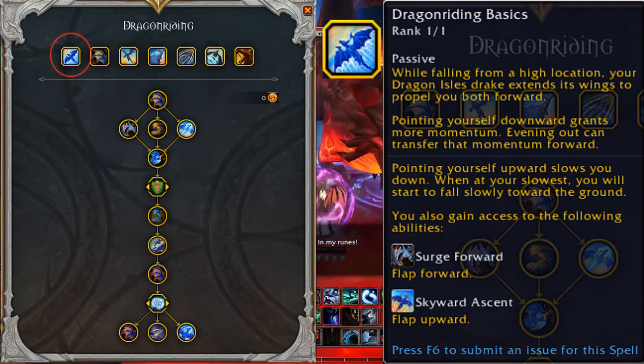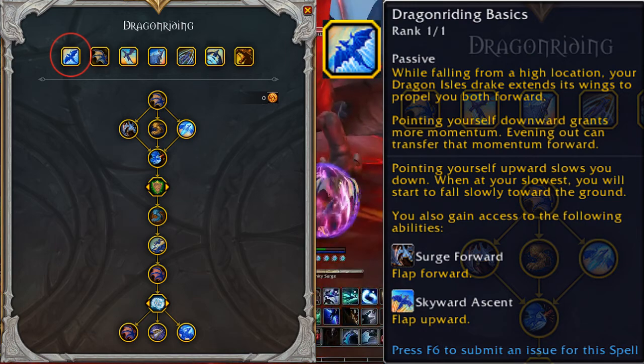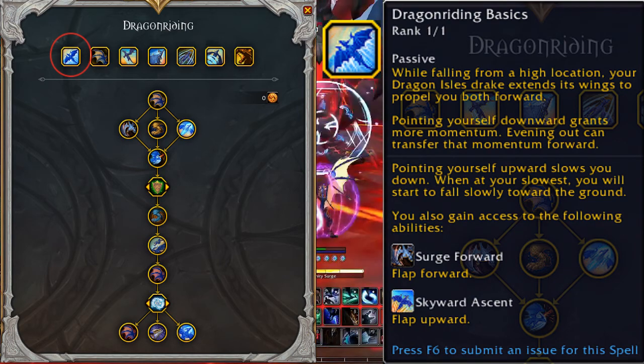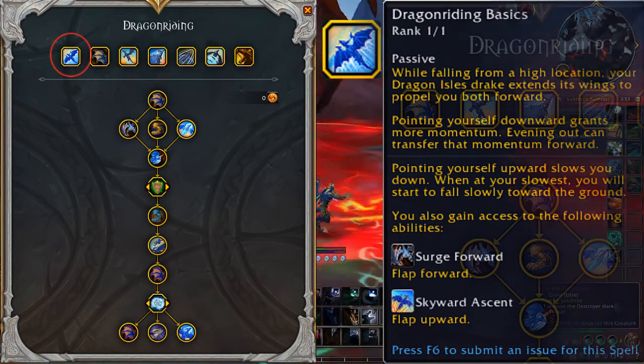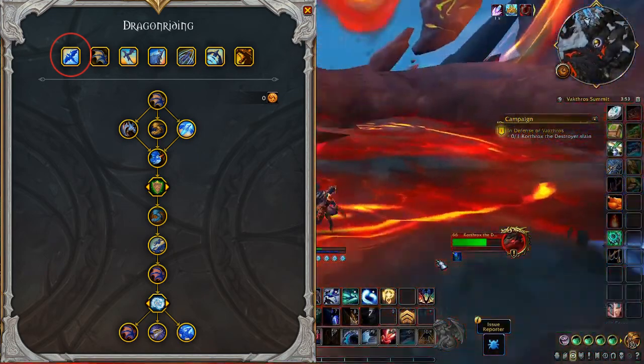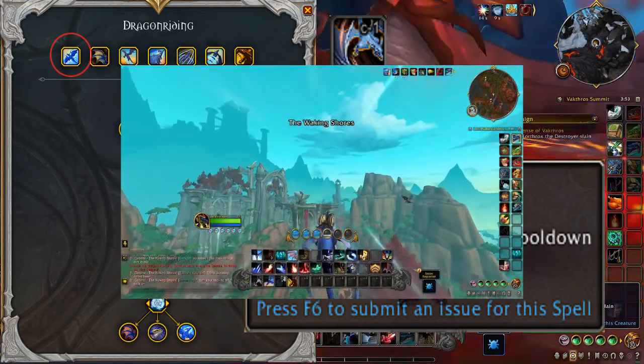This is the talent that actually makes Dragon Riding possible. It's what grants the Dragon Riding mounts access to the physics of the Dragon Riding flight. You'll also gain access to the following abilities. The first active ability is Surge Forward — flap forward.